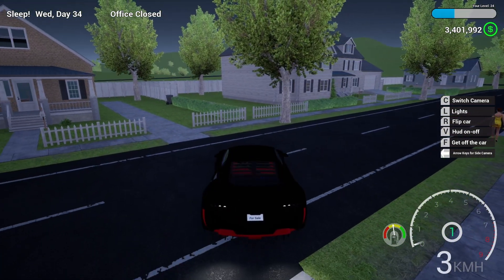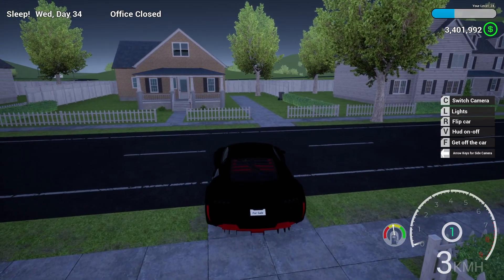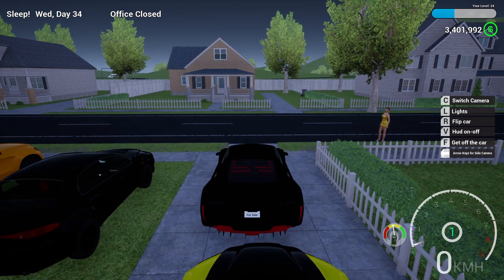I'd like to see an option for moving my camera around — so I can see better when maneuvering, like being able to look behind me. That would be nice.